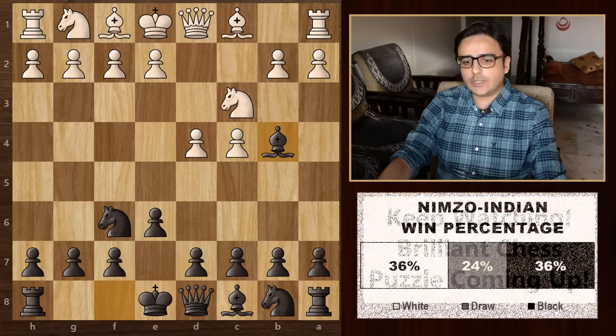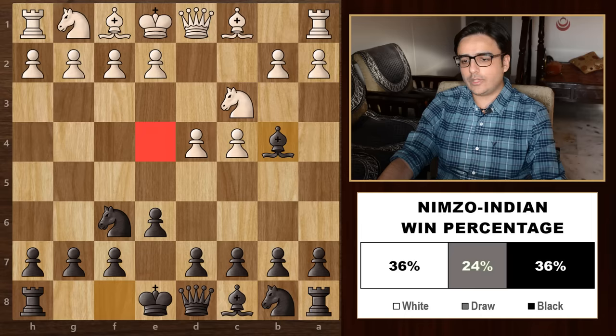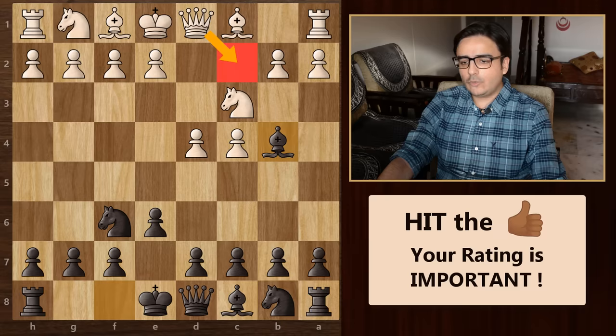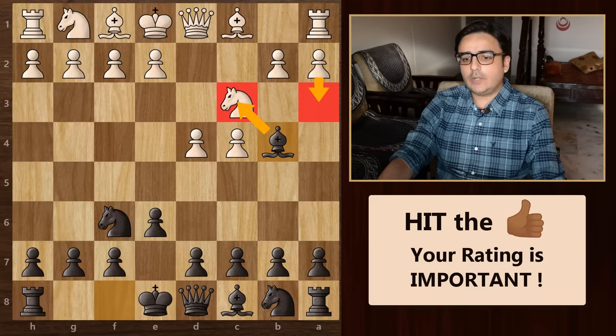If you look at the win percentages, you will find that this is quite a good opening for black. By playing bishop to b4, we indirectly control the e4 square since this knight cannot move because it is pinned to the king. Ultimately, white will have to think of something different instead of the regular e4 move. You will see moves like queen to c2, e3 and then bishop to d3, knight to f3, and very soon pawn to a3 will be coming. Remember, in the Nimzo-Indian, whenever you see the a3 move, you should most often take this knight because it defends this important e4 square.